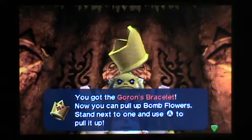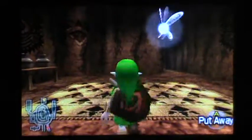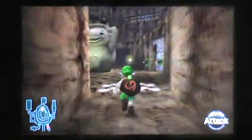Got the Goron's Bracelet. Now you can pull up bomb flowers — stand next to one and use A to pull it up. Yeah, because before you couldn't pull up bomb flowers. Not only can you pull up bomb flowers, but you can also pull up bushes, like patches of grass.